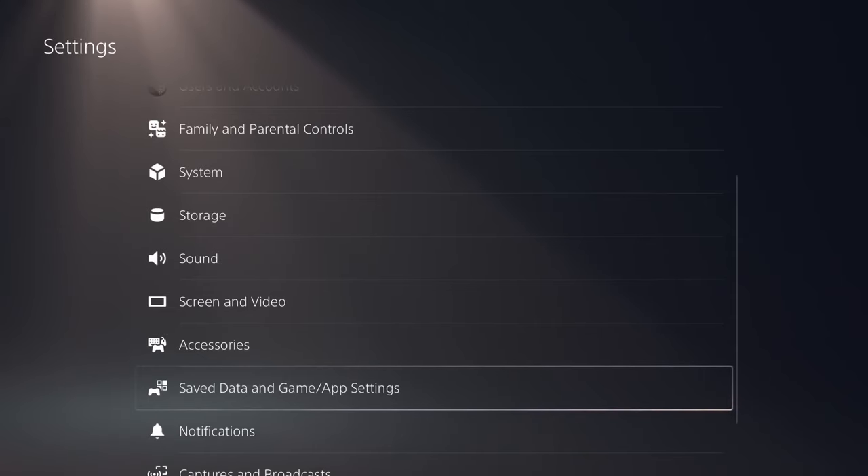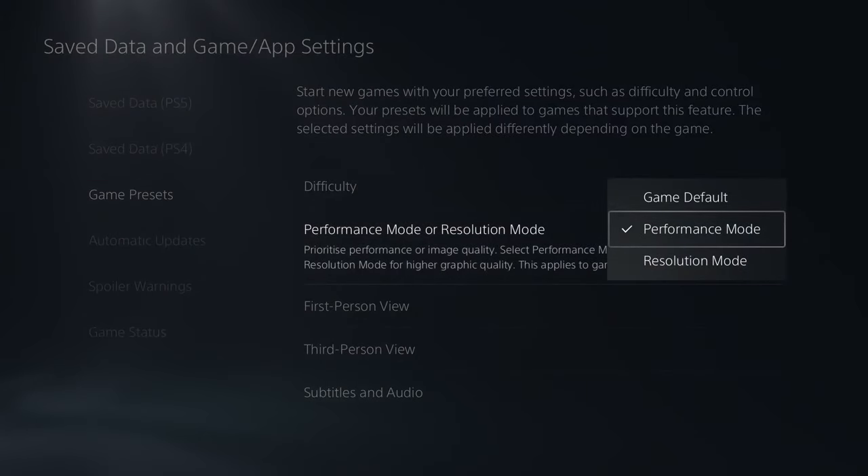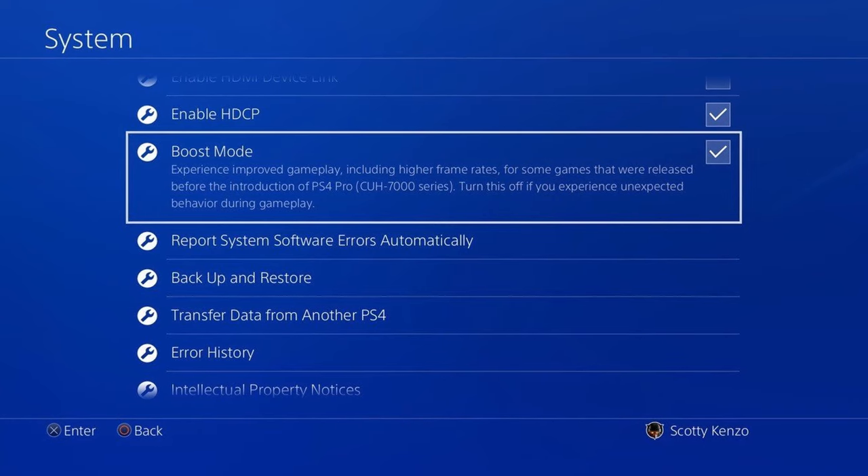Now make your way to your console settings. If you play on PS5 or Xbox Series X, turn on performance mode so you can also get 120 fps, and make sure to turn on boost mode as well.